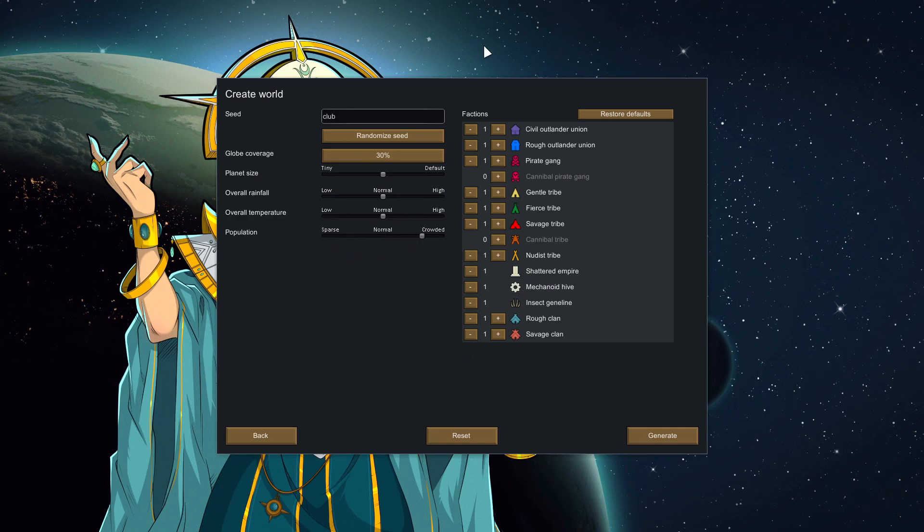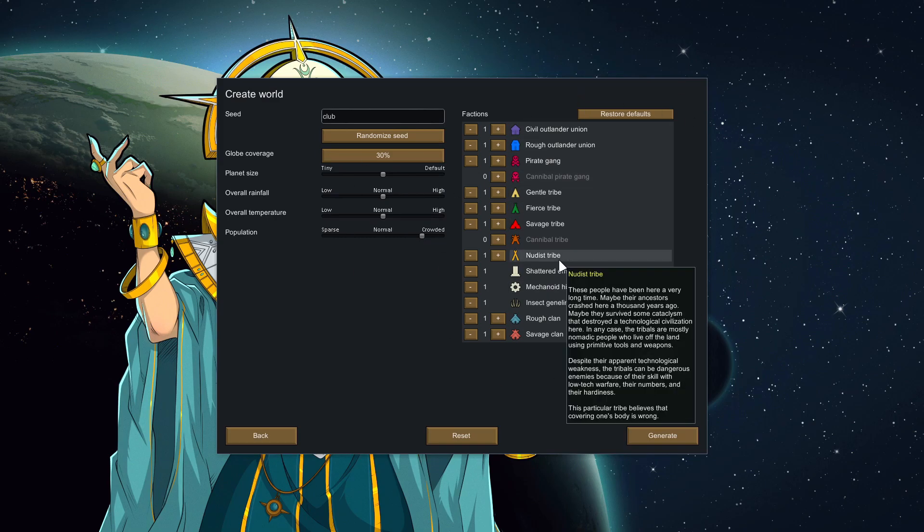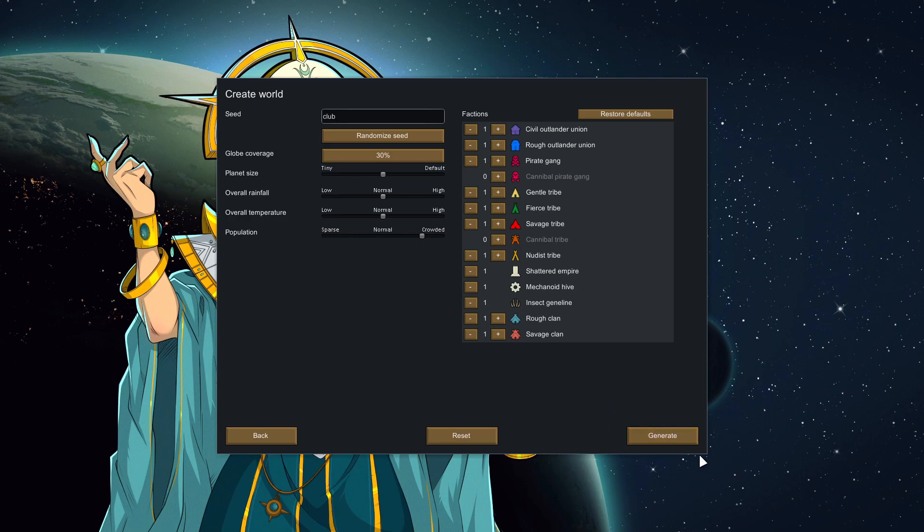What's great about this is that you can now remove the mechanoid and insect factions — it means you won't get raided by either of them. You could also get rid of the outlander factions and just have tribes, so you could have a proper neolithic or tribal run. You used to have to use mods for this, so I just love that they've incorporated that into vanilla. Anyway, let's jump in.